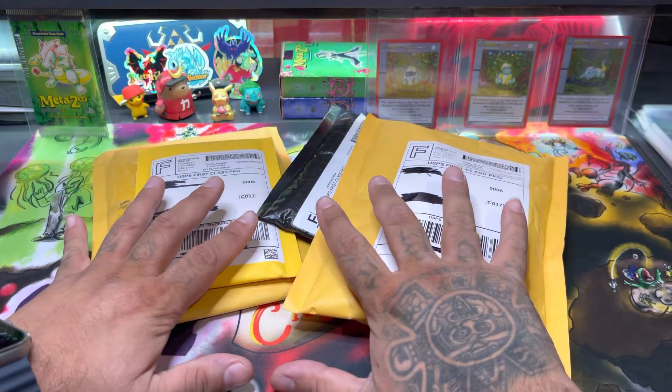Of course we have a Sky Snake — these are an LGS promo, Mint 9. Gotta love it. I have a thing for dragons, and I know it's a snake, but to me it looks like a dragon. Beautiful, beautiful card.